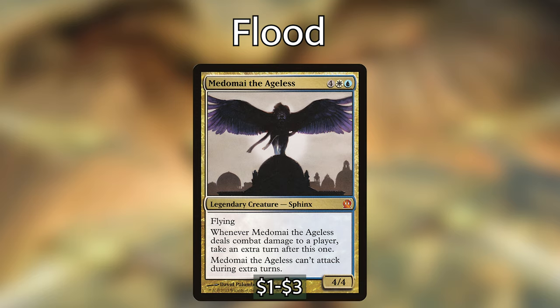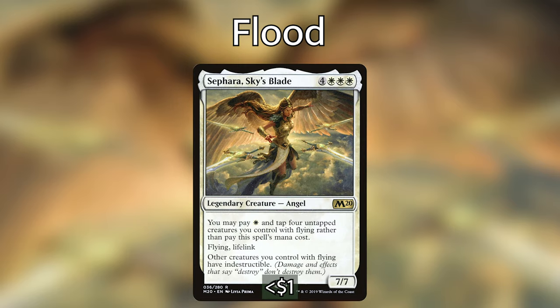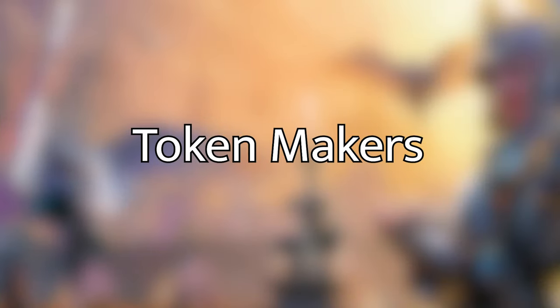Madoma the Ageless is four white blue for a 4/4 legendary sphinx with flying — whenever it deals combat damage to a player, take an extra turn, but it can't attack during extra turns. Finally, Safara Sky's Blade is four white white white for a 7/7 legendary angel with flying and lifelink. You may pay white and tap four untapped creatures with flying rather than pay its mana cost, and other creatures you control with flying have indestructible — very easy to cheat out with the number of flyers we're creating.